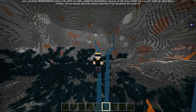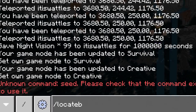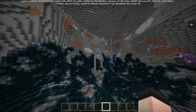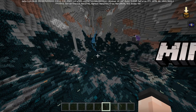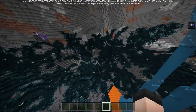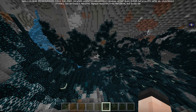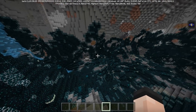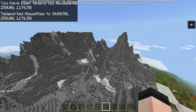One thing I'd like to mention about the deep dark biome on Bedrock edition is locating it — that might be a little tricky because the locate biome command doesn't exist on Bedrock edition. How I actually located this deep dark biome started with Java edition: I started in Java snapshot 22w11a, created a world, used locate biome deep dark on Java, then copied that seed and pasted it into Bedrock edition's latest beta.